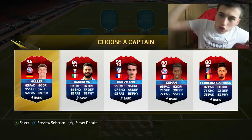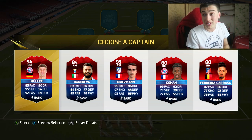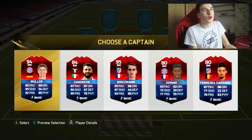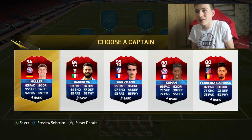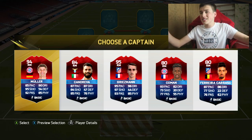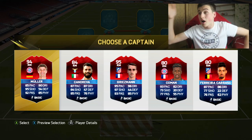Moving on to the right mid position. We have Thomas Muller, Candreva, Griezmann at 95, Koeman, and Carrasco. Carrasco is actually really sick and always comes up for me on foot draft — but I want Bale. Still, it's going to have to be Muller or Griezmann. I think Griezmann, with 97 shooting and 95 passing — Griezmann is going in as right mid.